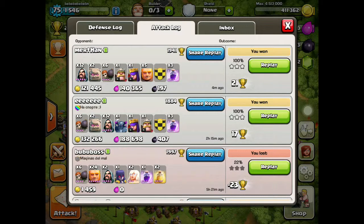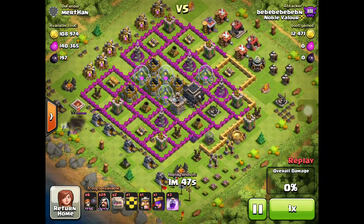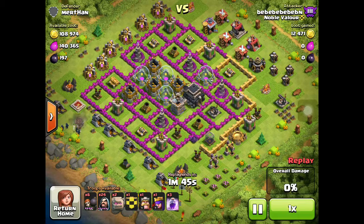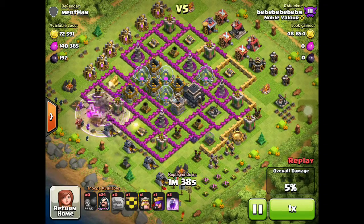32 wizards, 2 golems, 6 wallbreakers, my heroes, 5 max giants, 3 rage spells. This raid is really effective because the golems go in and tank everything while the wizards just stay back and destroy everything, because the wizards have so much damage. Send in the golems with a few wallbreakers, get that raged up — so much damage.